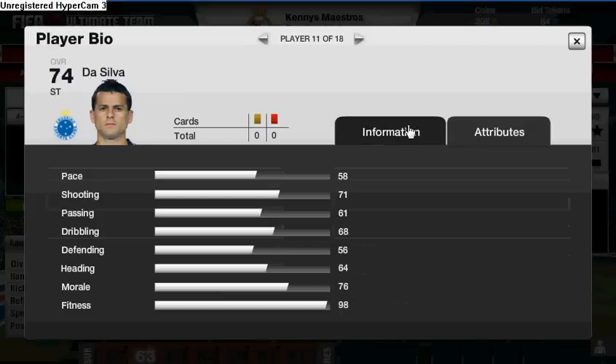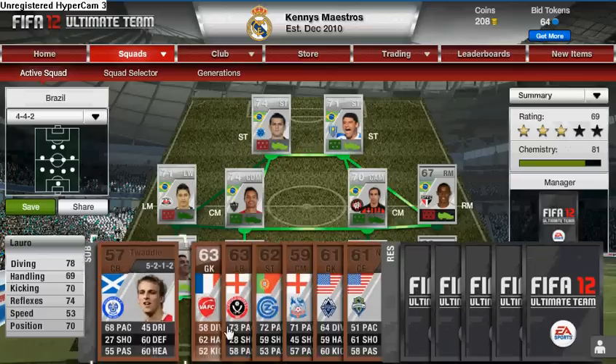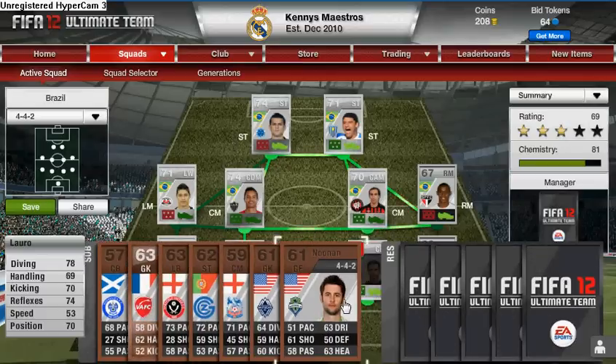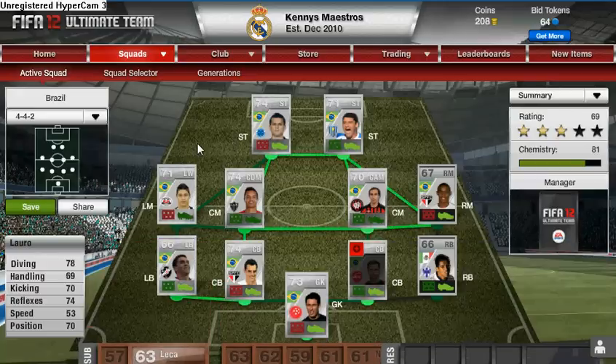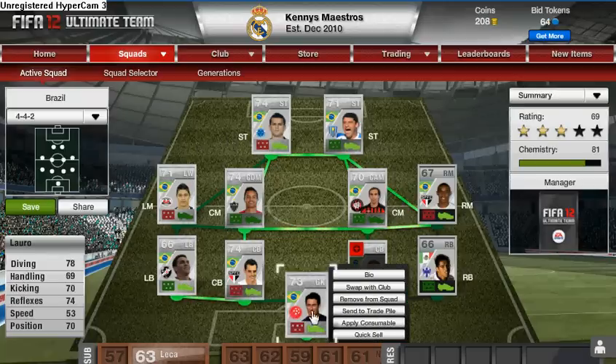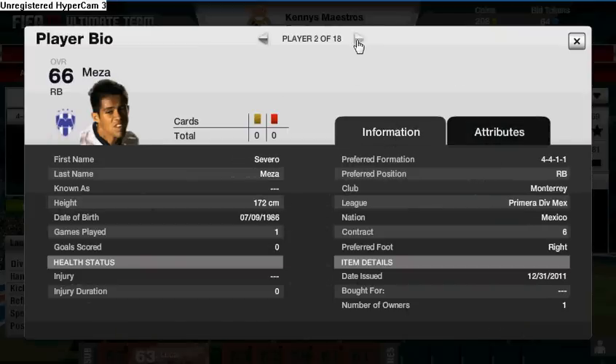That is my budget team — rated 69, 81 chemistry. The only reason it's rated 69 is because I've filled the bench with bronzes. It was rated about 75 when I filled it with golds and silvers, but obviously filling it with bronzes means you'll play worse teams, and that's one reason people have a silver team — simply to not play as good teams.